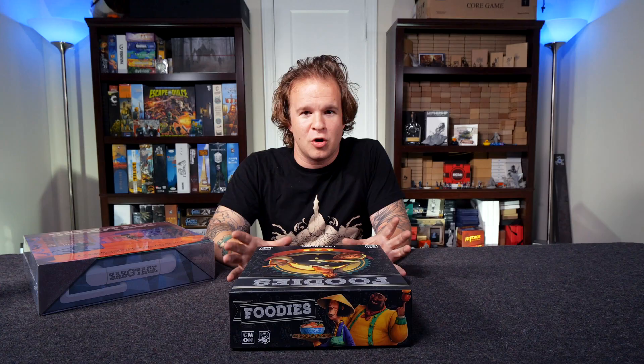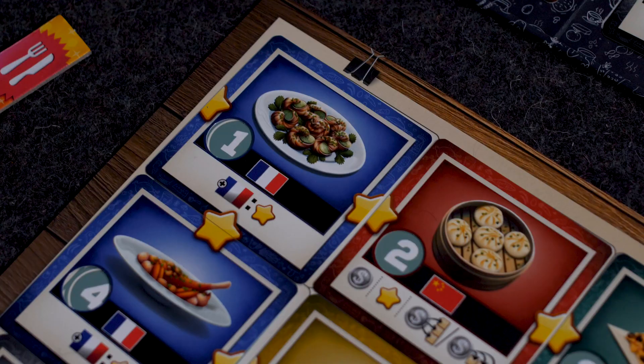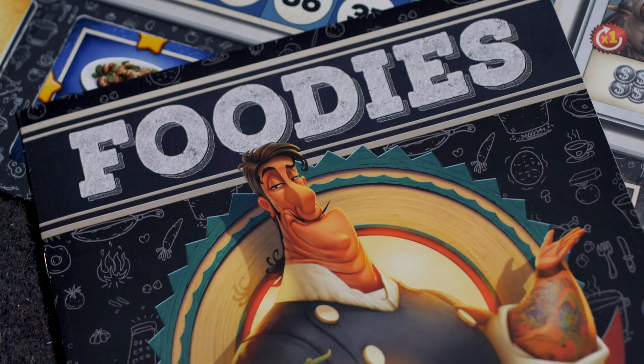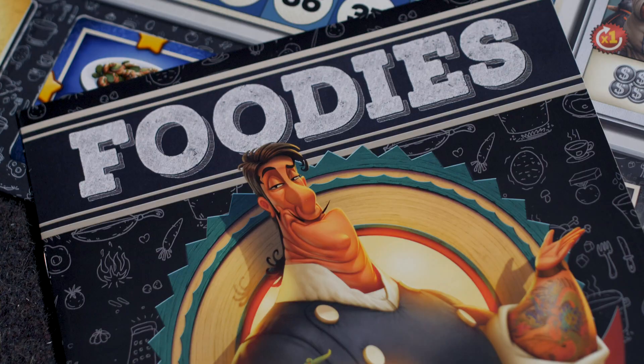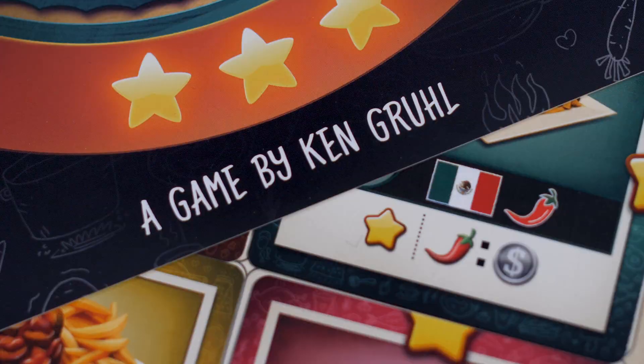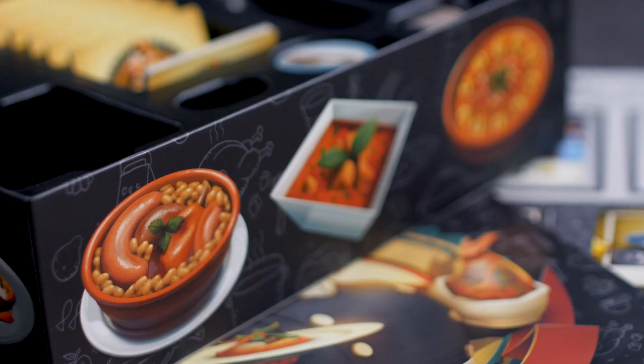Foodies is a Machi Koro-style game where everyone around the table rolls a die and everyone else can activate whatever die face shows up. You're trying to design your personal food court to be the best possible by playing tiles on your board that respond to certain die faces throughout the game. As other players roll their die and you activate it, your tiles will chain off of each other in a sequencing effect. If you like Machi Koro, this hits that same type of gameplay with a really lovely theme and art style — worth checking out.